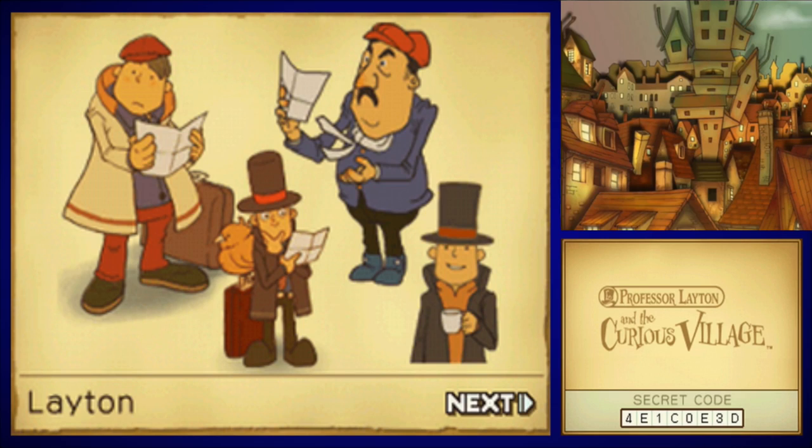Professor Layton was originally going to look very different — he had a different hat, hairstyle, outfit, and everything. When they got the design more ironed out, he had bulging eyes instead of his little dot eyes, an owl at one point, and a very small chin. That other design was supposed to be Layton? No thanks. I think they nailed the design perfectly in the final one.